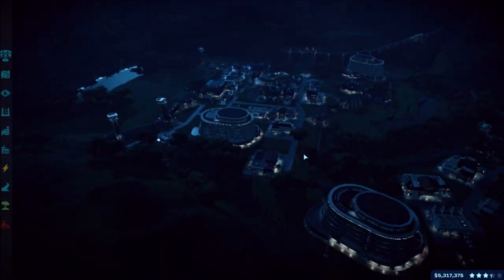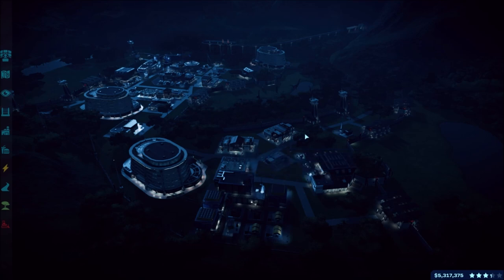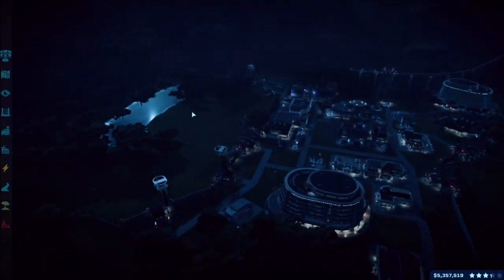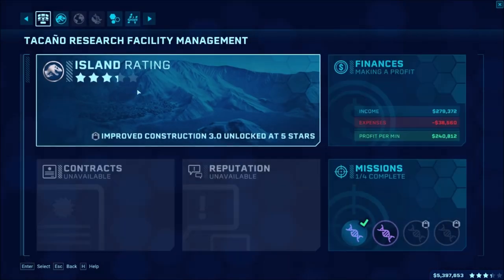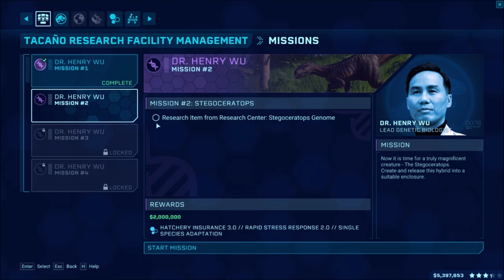I continued to build up the island - got three hotels, another power station, a bunch of different shops. I did two more areas: a fencing area for herbivore-type things and another for carnivores. So let's go on with the next mission. We go into our missions and it's the Stegoceratops, so that's the one we'll go ahead and start.